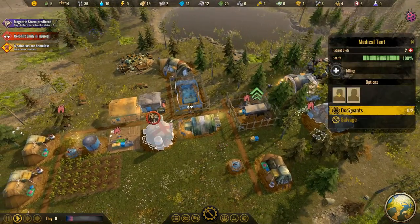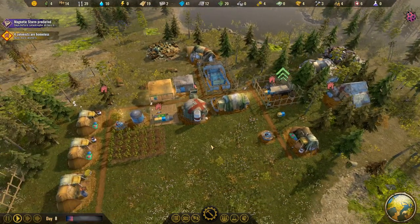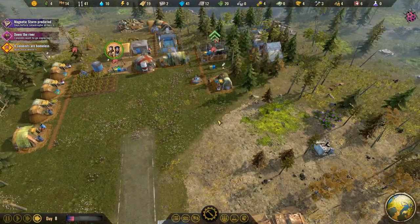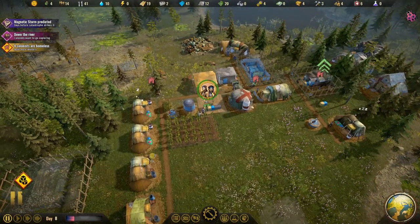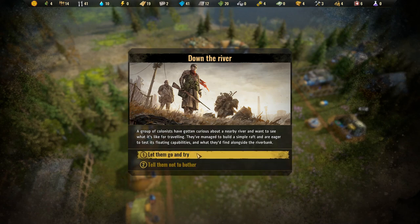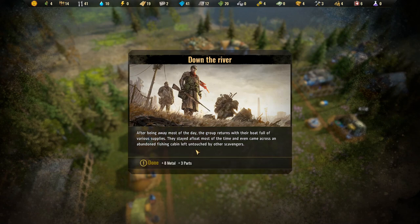Let's fast forward. Is Emily the doctor? I think she is — she hurt herself. She could go back to the tent. A group of colonists has gotten curious about a nearby river and built a simple raft to test its floating capabilities. After being away most of the day, the group returned with their boat full of various supplies — they came across an abandoned fishing cabin. We got eight metal and three parts.